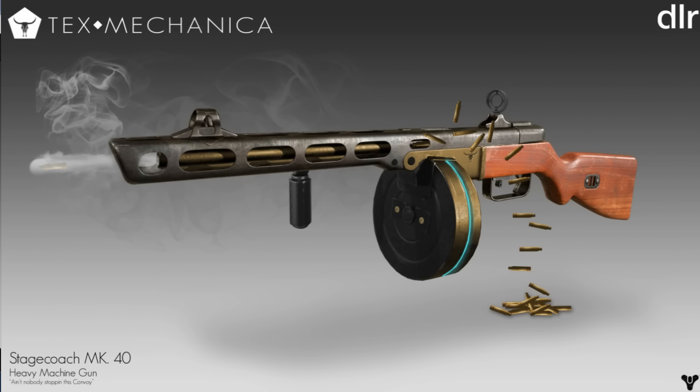And there you have it, guardians — that's all the information for David Rowell's Text Mechanica concept designs for his Lost Foundry series of the Tower. If you enjoyed this video, drop a like, share with your friends, and stay tuned for episodes three and four on the channel. Subscribe for future content — stay violent, be privileged, and we'll see you all in the next episode.